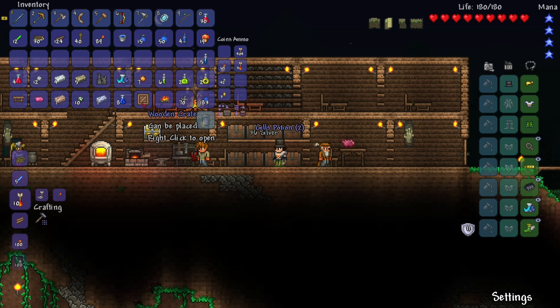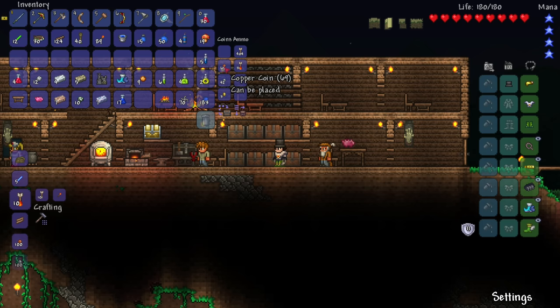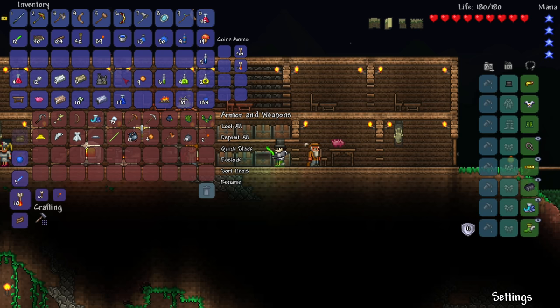Let's go back to the base. Three more wooden crates — three gills potions, more night owl, apprentice bait and swiftness potions. Not too bad. We got some more gold, plus copper and silver from killing stuff. In total we have three gold, 42 silver, and 69 copper. Let's put the stuff up — quick stack — and now we have 33 gold, four silver, and no copper. That just lined up perfectly.